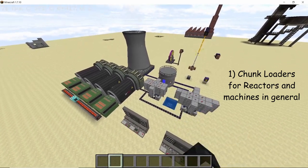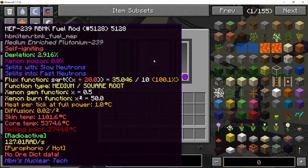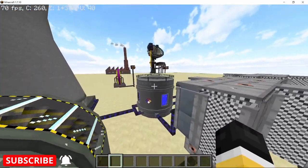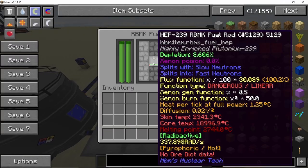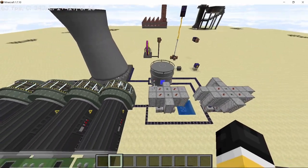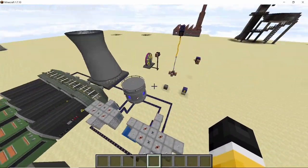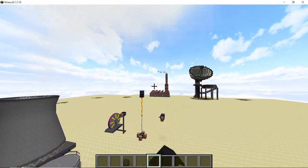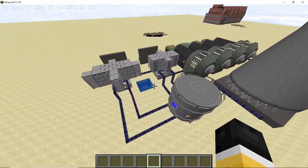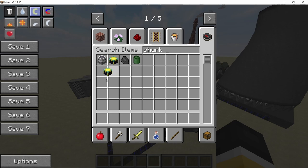I want to start with the depleting RBMK reactor I posted two weeks ago. This is the exact design right here. As you can see, high enriched plutonium is being depleted at a pretty fast rate. The power levels are holding at 9.5 million HSE per second, there's no steam blockage, and the water levels look good. If this reactor is exploding, it's not due to the design — it's because the reactor is placed in an unloaded chunk. This is an issue many reactors like RBMK and DRC reactors face. If I go somewhere far away and come back, the reactor will be in an unloaded chunk and it will explode. To solve this, we can use chunk loaders.